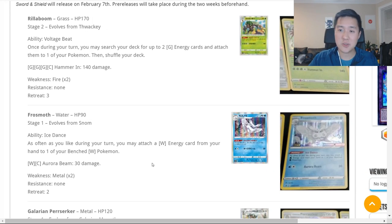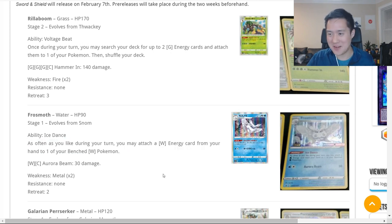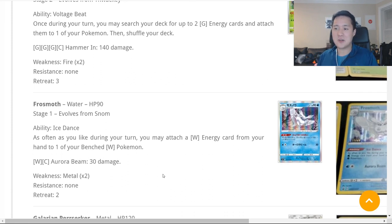Moving on to the next one: Frostmoth. I know this is one that the community is super excited about. It also has an amazing ramp ability called Ice Dance. It's only a Stage One, so it's a little more accessible than Rillaboom. The attack isn't really relevant for these Pokémon in my opinion. Ice Dance: as often as you like during your turn, you may attach a Water Energy from your hand to one of your Benched Pokémon.